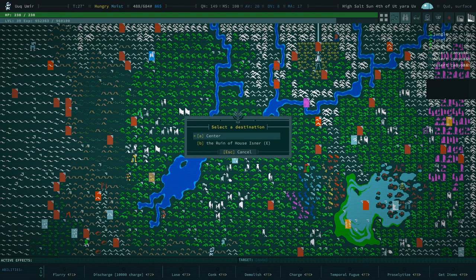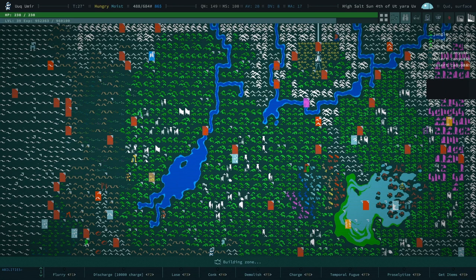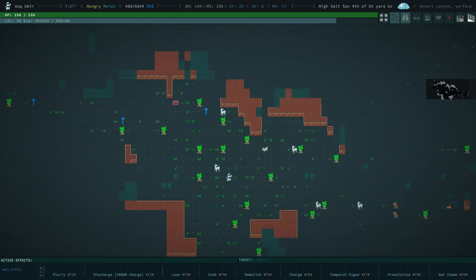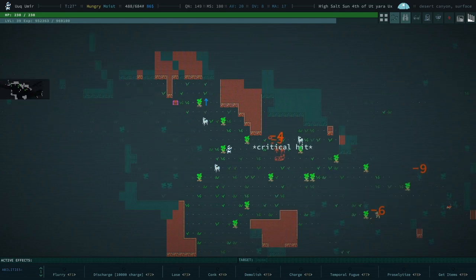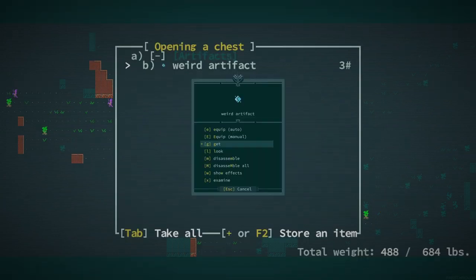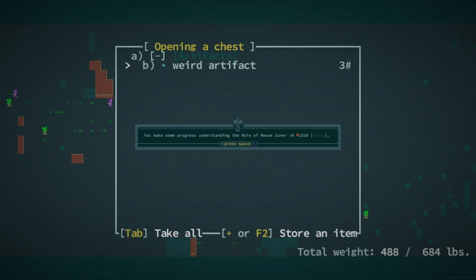Hello and welcome back to Caves of Qud. We're checking out the Ruin of House Isner. This is a location that spawns in basically every game, and I don't really know what to expect. I've never done this, but it is an artifact, and it's one of the special named artifacts that are really, really good.